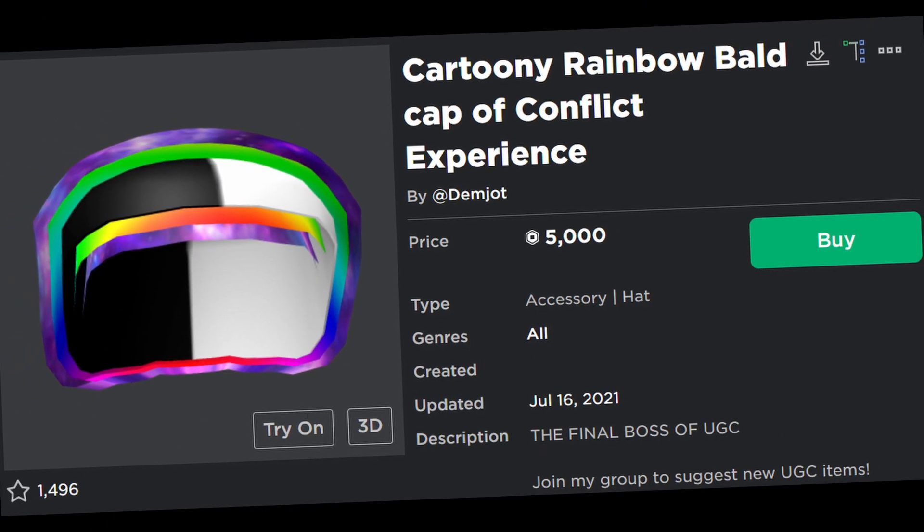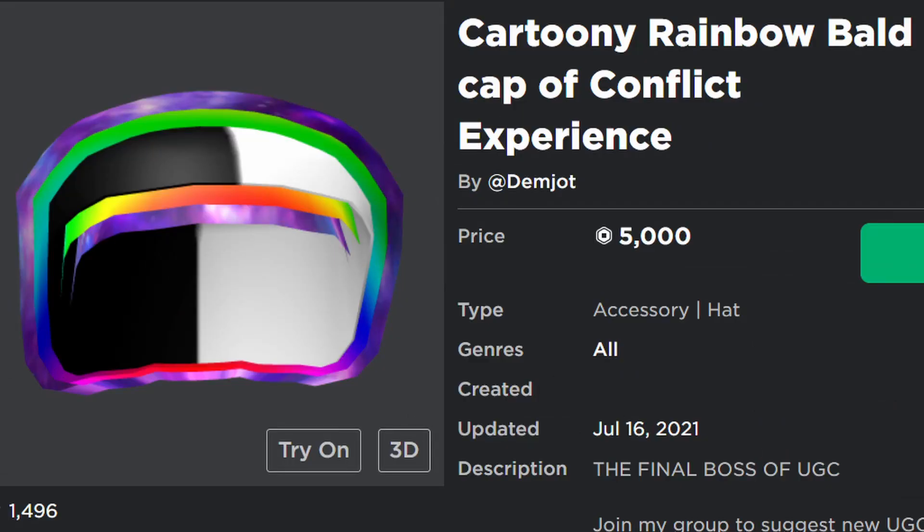Wait, there's one more thing. To prove this theory correct, I was going to have to face my worst nightmare — the worst hat ever made. The hat that combines every possible lazy, bad, low-effort accessory on the catalog into one ball of pure unbridled hatred: the Cartoony Rainbow Bald Cap of Conflict Experience. Yes, I know this is meant to be a joke hat — it's meant to exist as a commentary on everything wrong with the UGC catalog. It's 5,000 Robux, you're not even supposed to be able to buy it, and it was purposefully made to be as ugly as possible. But I need to prove that you can take any hat, no matter how bad it looks, and make it part of something good — even with what might be the stupidest hat ever published.